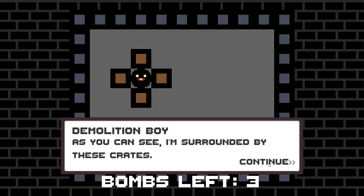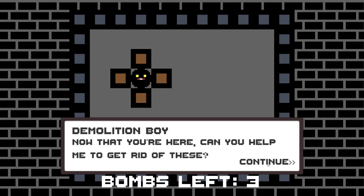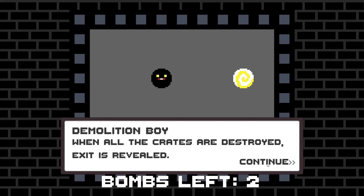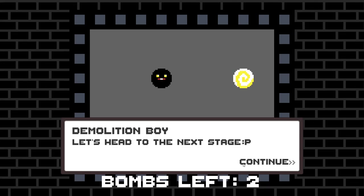Hi there! As you can see, I'm surrounded by these crates. Annoying, right? Now that you're here, can you help me get rid of these? Press base to explode. Nailed it! When all the crates are destroyed, exhibits are revealed. Let's head to the next stage!